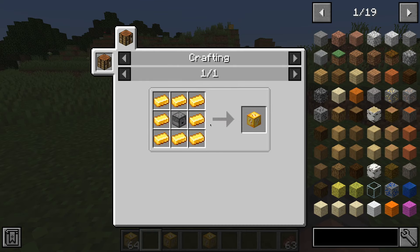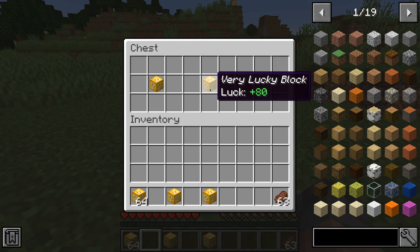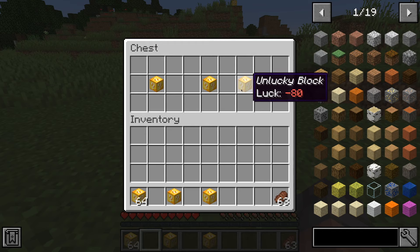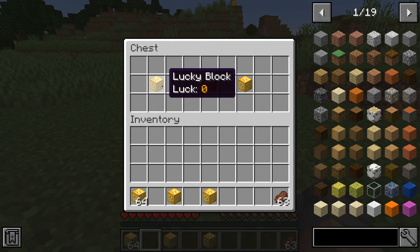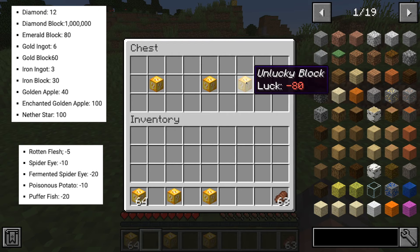Besides the normal Lucky Block, you can also make a Very Lucky Block or an Unlucky Block. Sometimes in structures these will spawn by themselves, but there's no crafting recipe for them — using Just Enough Items, I can only find the normal Lucky Block recipe. To get extra luck or unluck added to the block, place it in a crafting table with diamonds, emeralds, redstone, nether stars — each gives a varying luck amount. A nether star gives 100% luck since it's very hard to get. For an Unlucky Block, use rotten flesh, spider eyes, pufferfish, or other poisonous stuff to give it negative luck.